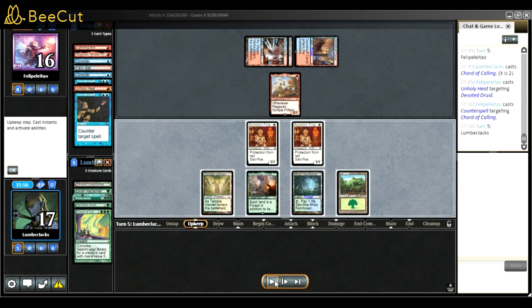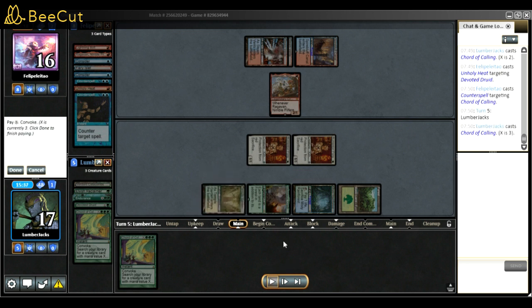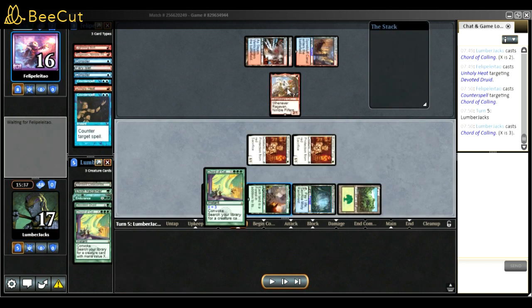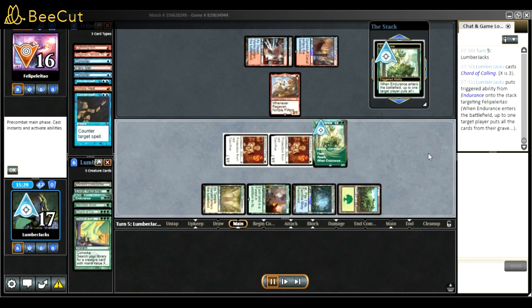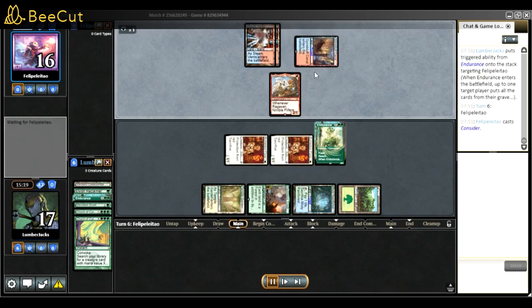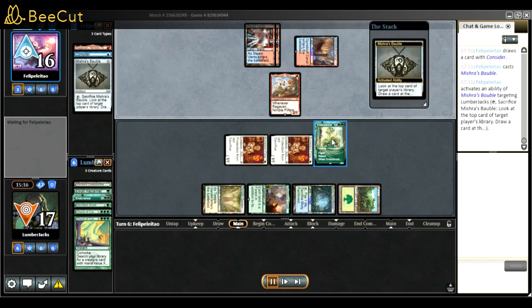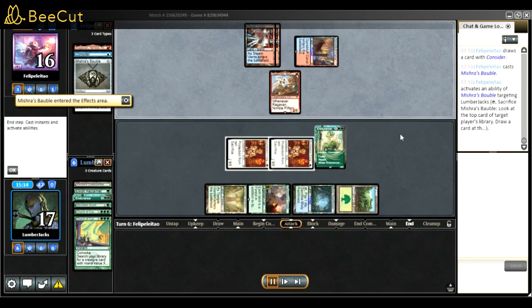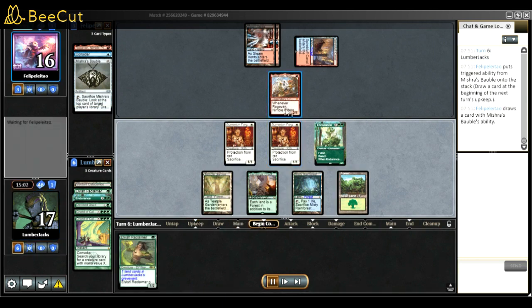With Fiend Artisan, a nice thing is I had Dryad Arbor ready, so during my turn I would have been able to fetch Dryad Arbor, sack it for another Fiend Artisan activation, and put pressure with two big bodies. Another Court - kind of lucky because they were tapped out. I'll go get an Endurance to stop the graveyard. They can't really kill Endurance since they don't have Delirium and Lightning Bolt isn't enough.